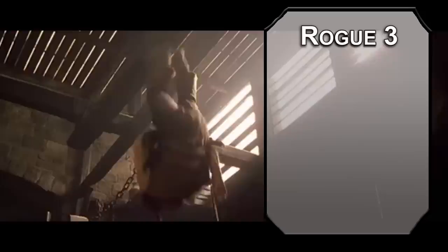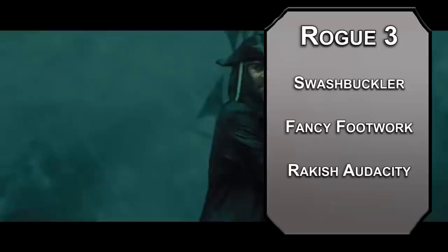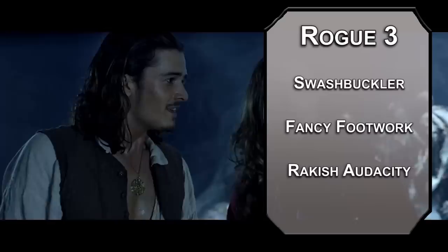Third level rogues can pick a roguish archetype, and was there any doubt it would be swashbuckler? You get fancy footwork, meaning that when you attack a creature, they can't hit you with an opportunity attack until next turn — doesn't matter if you hit or miss. You also get rakish audacity, letting you add your charisma modifier to your initiative, and you can add your sneak attack damage if there isn't another creature within five feet of your target. Sneak attack also increases to 2d6.